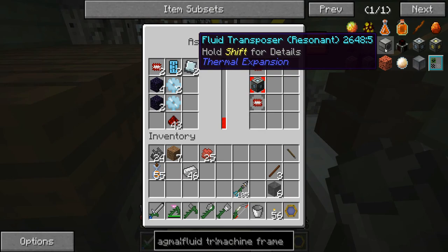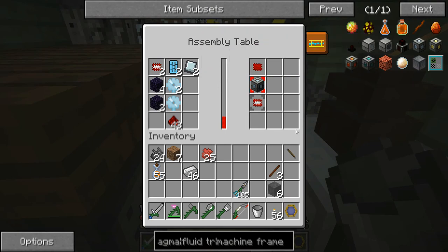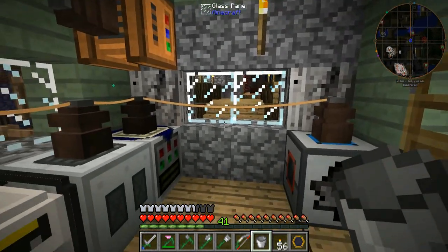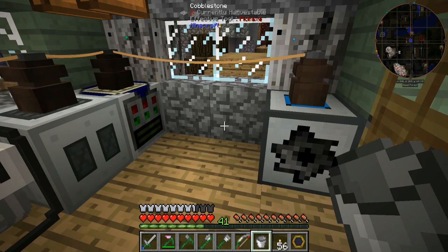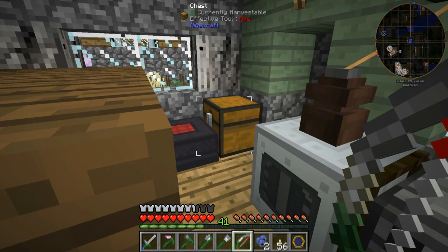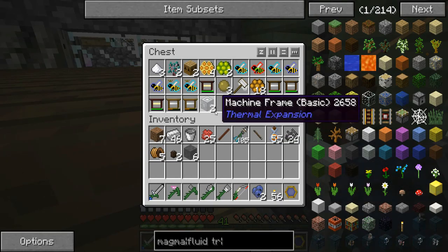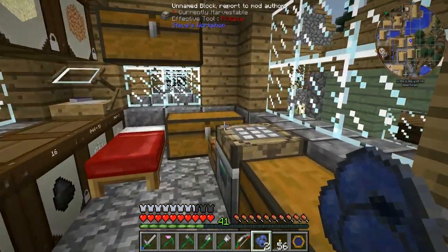We've got the second refined iron plate just about to become a dense one. This is already running making a machine frame but as you can see by the progress it's going to take a little while — I'll need to wait and then come back when we've got the machine frames ready for our fluid transposer and magma crucible. This has literally just finished and given us our two machine frames.